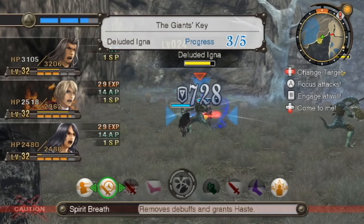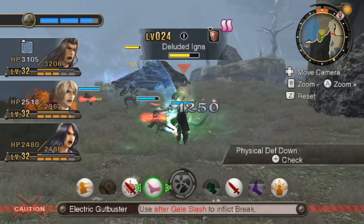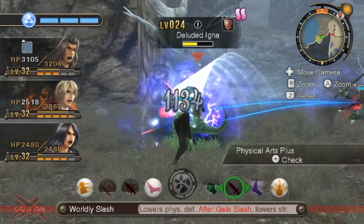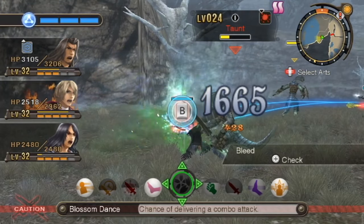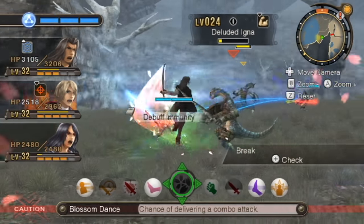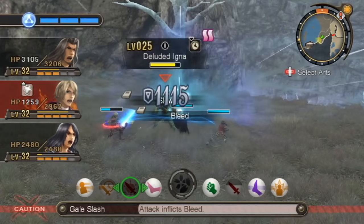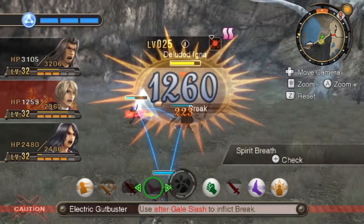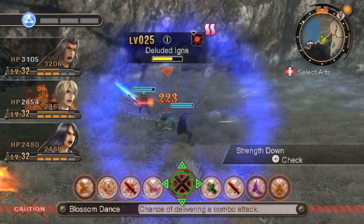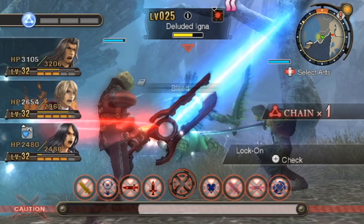That's three down, two to go. I'm going to up my auto attack speed with Haste so I can hurry up and get to Blossom Dance — I'll probably kill this guy with Blossom Dance, actually. Blossom Dance does so much damage. It would be really good once I get armor with slots for Dunban, or if I could get some skill links that reload Blossom Dance faster — I feel like that'd be really worthwhile.